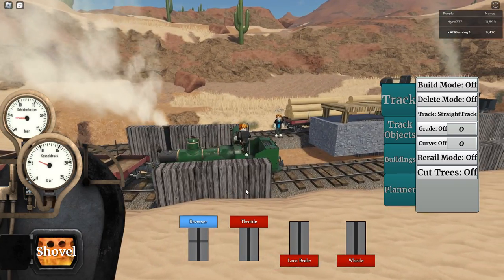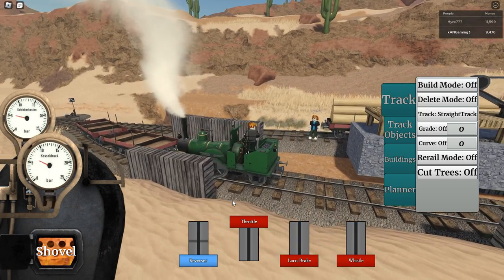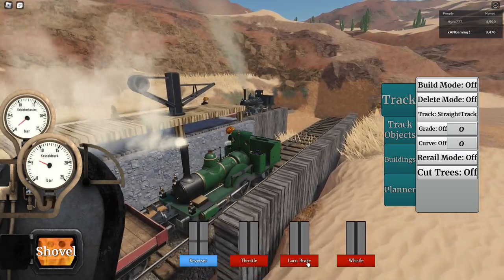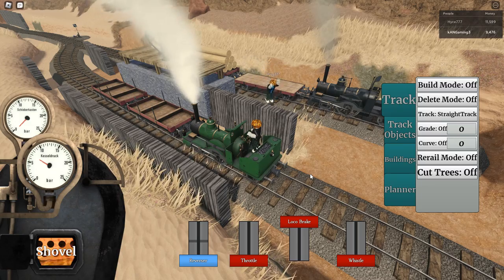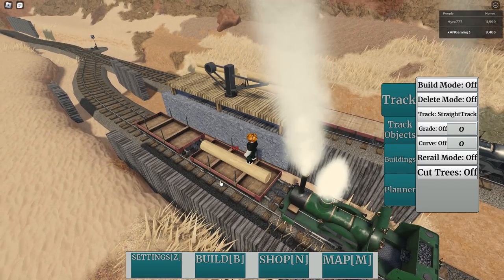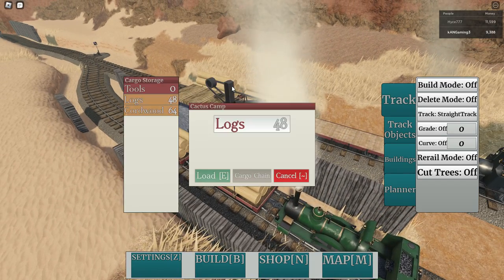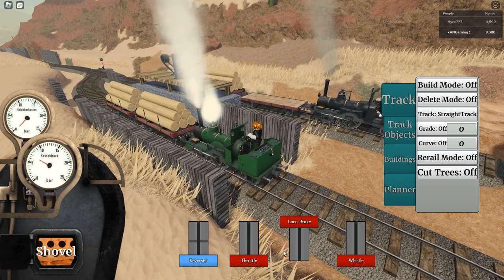If I crank the reverser the other way it actually gets worse — because I went all the way and Johnson-stopped it. That's neat. We're pulling up to the second cactus camp — we didn't quite hit the height of the industry but it works. Hit E when you're at the industry and do the thing. I just loaded so fast and didn't even have to play Loading Simulator 5000.